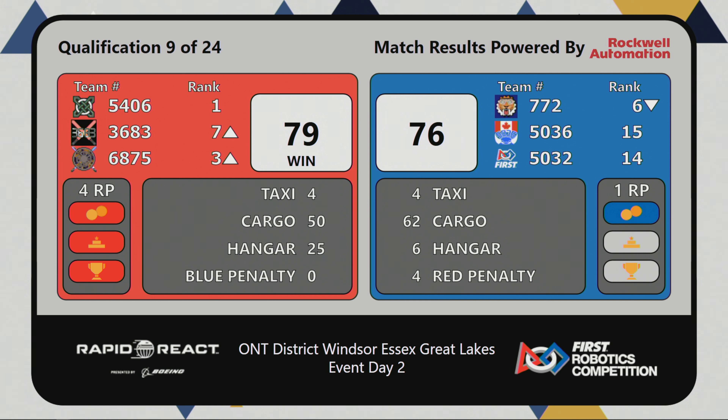Four cargo go up for red, three score — that'll help the red alliance a lot. They have achieved the 20-ball ranking point; they had to score two more cargo to get there but they did it. Red alliance has been playing from behind this entire match. The Falcons take two more cargo and put it into the upper hub. Remember folks, the red alliance is behind right now but the climb can make a big difference.